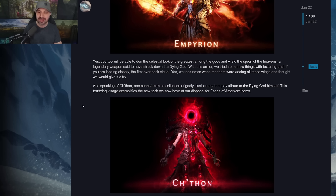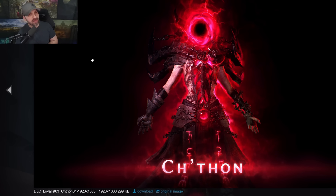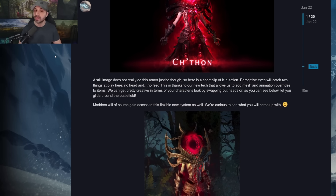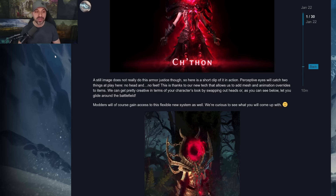This terrifying visage exemplifies the new tech we now have at our disposal for the Fangs of Astracon items. Look at this one. There's no head — it's a portal head. That's what it looks like to me. I like the big fiery armor set, but this one is my second favorite. A still image does not really do this armor justice, so here's a short clip of it in action. Perceptive eyes will catch two things at play here: no head and no feet.